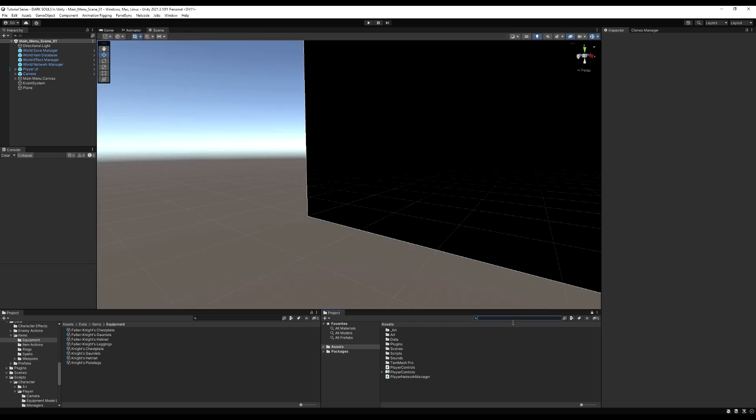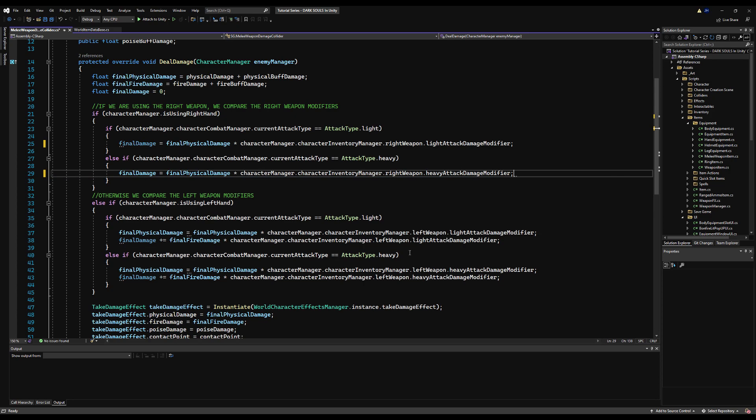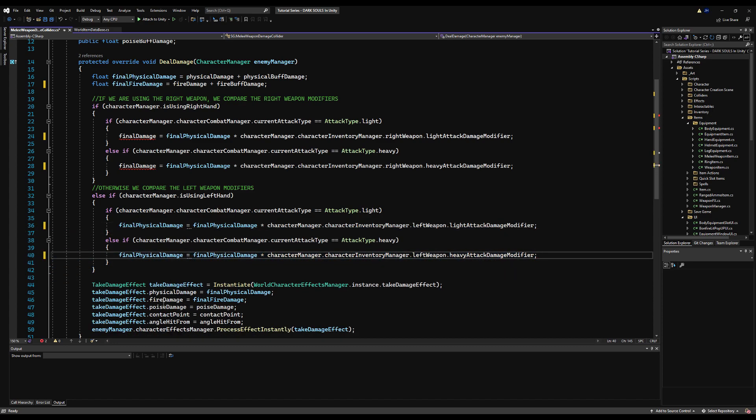Let's begin by going to the melee damage collider. This works identically for the range projectile and spell damage collider, but if you want to see me do that again I can — it would just take more time. So I'm just going to fix this error I had before: I'm not actually using final damage, so I'm going to delete that.